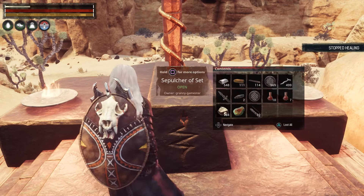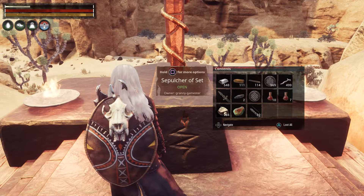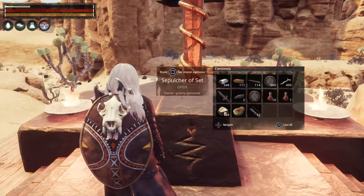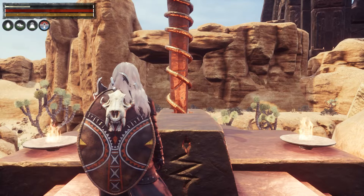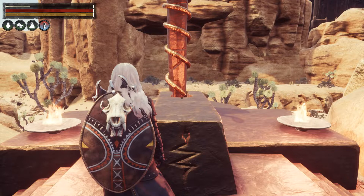A little bit of trivia: the Set religion is the major plot point in the movie Conan the Barbarian made in 1982 with Arnold Schwarzenegger — usually referred to in the movie as the snake cult. The villain wore a helmet, and there's something similar in the Riddle of Steel DLC for this game. I believe James Earl Jones played that part. I love those movies, so when this game came out it was a big deal for me.